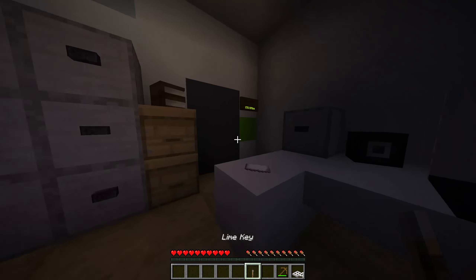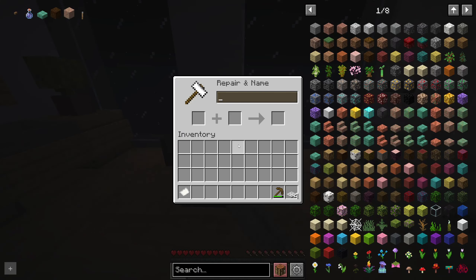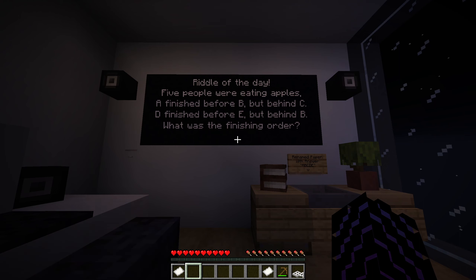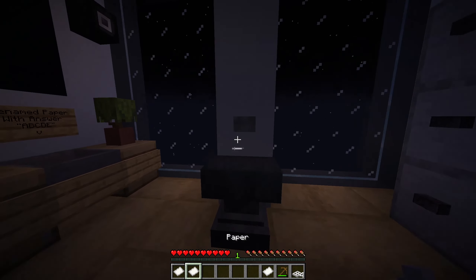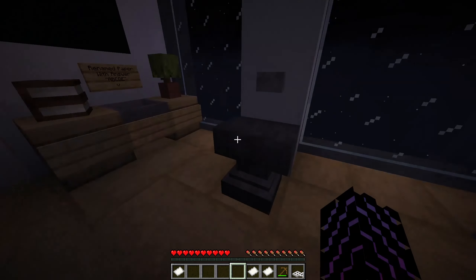Riddle of the day: five people were eating apples. A finished before B but behind C. D finished before E but behind B. What is the finishing order? So A finished before B but behind C... D finished before E but behind B. I think it's C, A, B, D, E? I'm so bad at this.